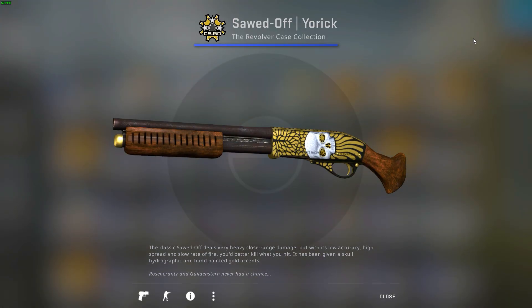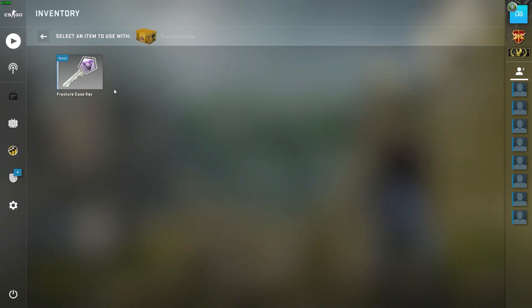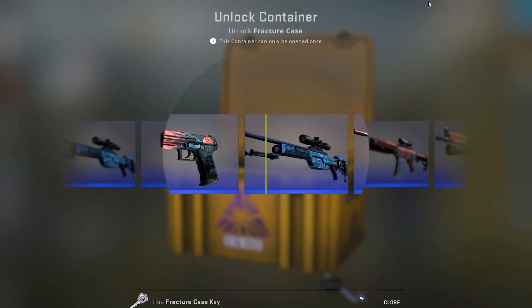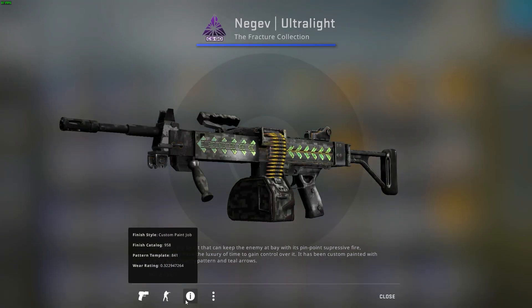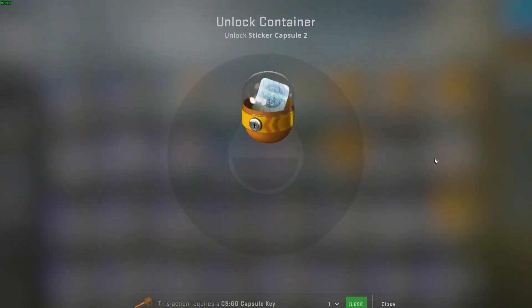No wait, another blue. Alright, I mean I'm fine as long as I get a gold from these other four cases. Fracture case — even the skeleton knife in factory new condition, case hardened blue gem — I don't like it, I don't like what I see.